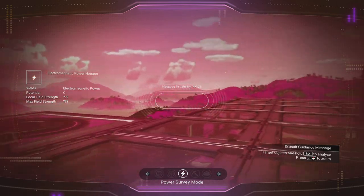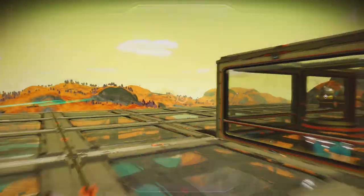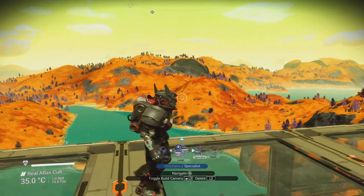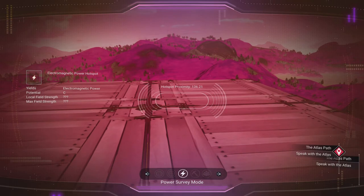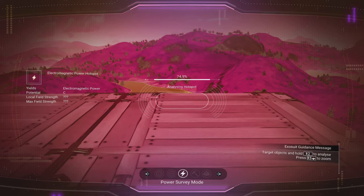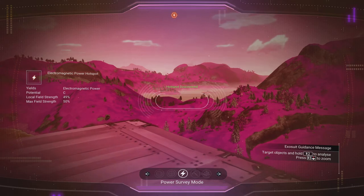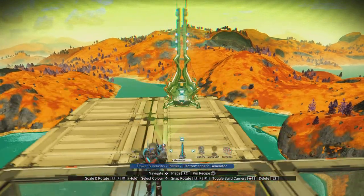So if I'm looking that way, it says to go that way. When you're going in the right direction, they will both start going at the same time. And when you get to where you need to be, you'll see that happens — it analyzes the hotspot. You'll see the lightning bolt which shows you exactly where the power is, and then you can place down your electromagnetic generators on that spot.